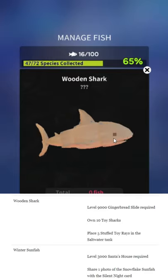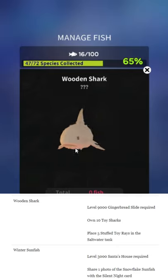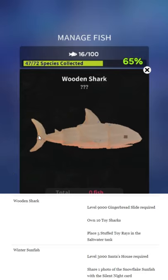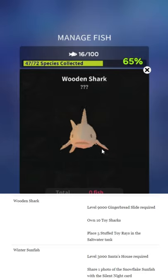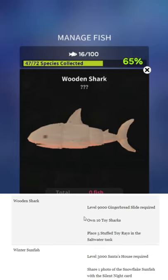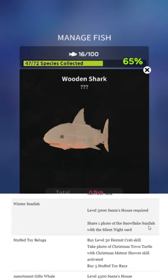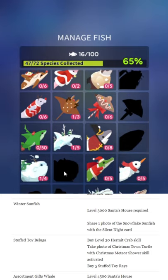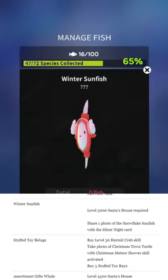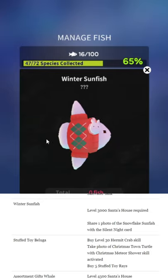Wooden shark — not so much festive as terrifying. Imagine seeing this bad boy swimming towards you — that's a nightmare. Did they have to put the nails in it? The nails push it over from being like a cute wooden snake toy to 'oh my God, it's going to eat my family.' Unlock requirements: 9,000 gingerbread slide, own 10 toy sharks, place five stuffed toy rays in the saltwater tank. They're really getting lazy with the unlocks. The mystery Abyssrium Pole got pushed back — we basically don't have a real release date for that.